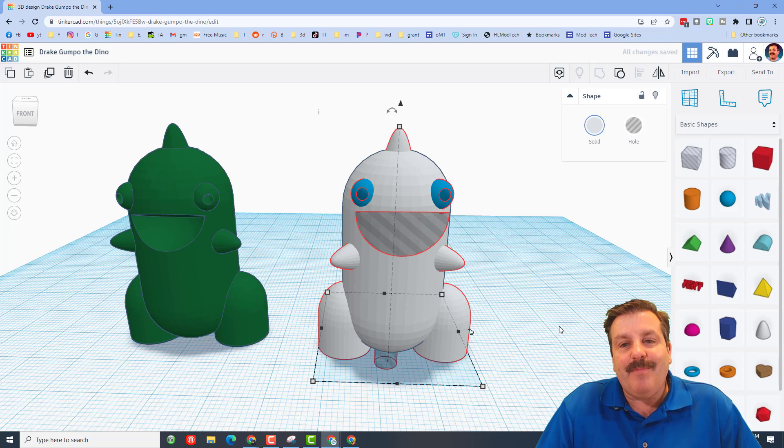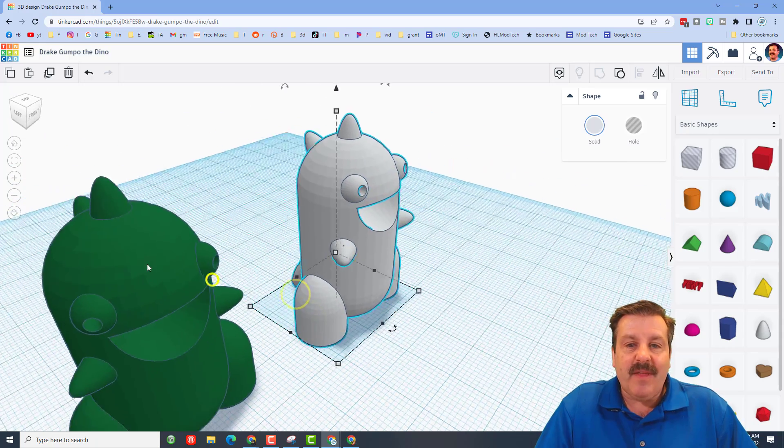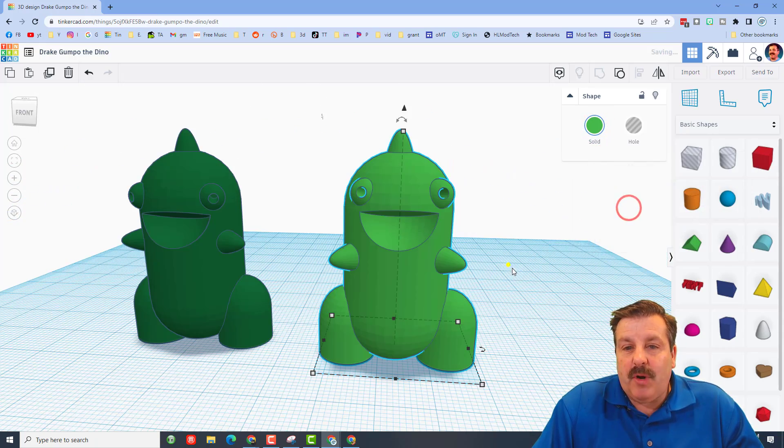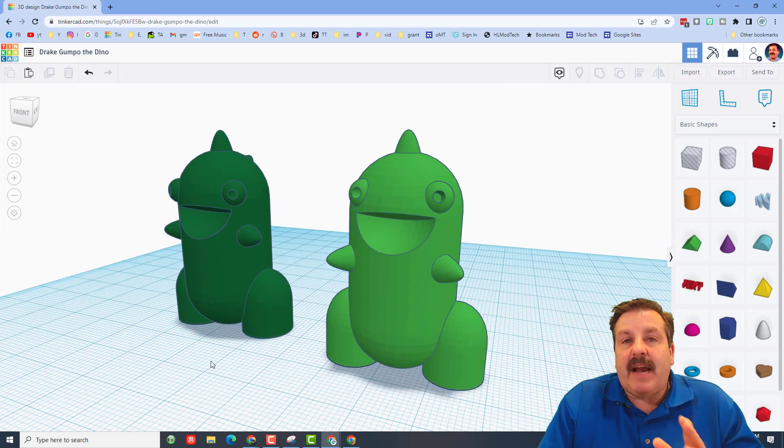Now we can group it one last time as we finish our adorable Gumpo the 3D-printable dino — once again created by sixth grader Drake. How cool is that! I'll quickly make him one of the greens. Friends, there you have a fun 3D-printable dino!